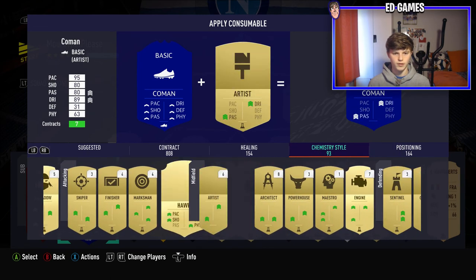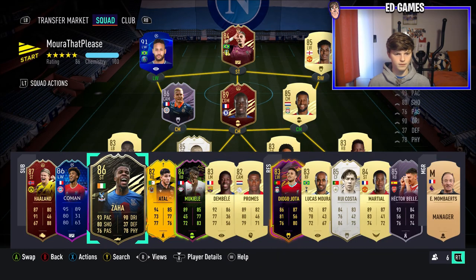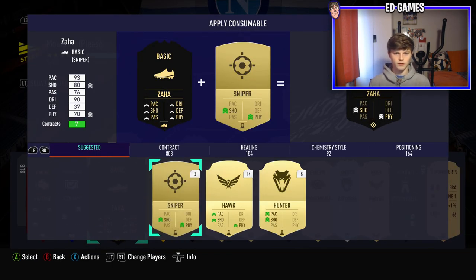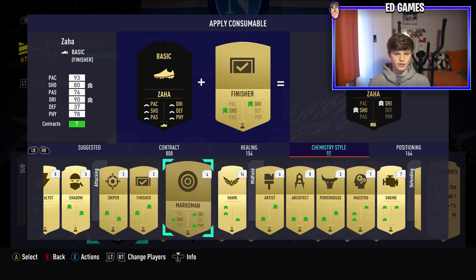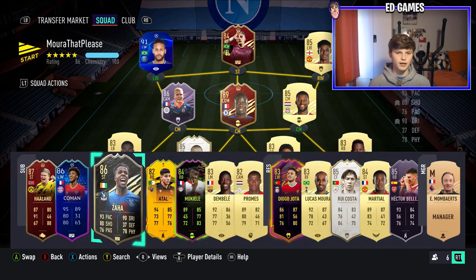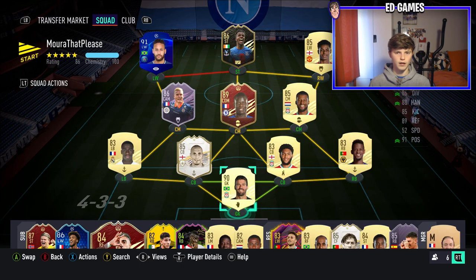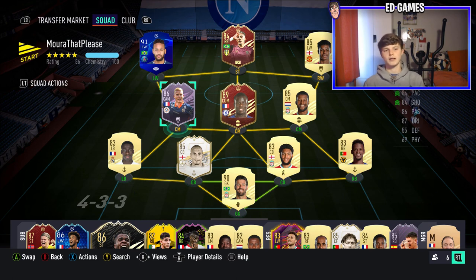Probably put a dead eye on Coleman if we've got it - we don't. Maybe just a finisher since it's in the club. For Zaha I'd probably have said dead eye as well but we don't have one. Don't think he needs a sniper - probably a finisher. This is the team at the moment - we'll test out Zaha and Coleman, and if they feel like a massive impact we can always drop one of the big boys. Could play Neymar and Zaha off CAM - not ideal but could be done. If you enjoyed it please hit a thumbs up and subscribe. Peace.